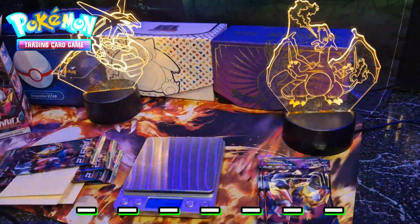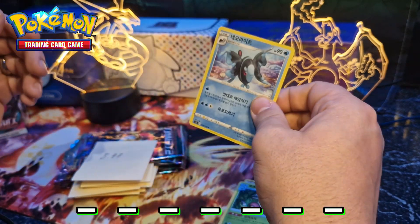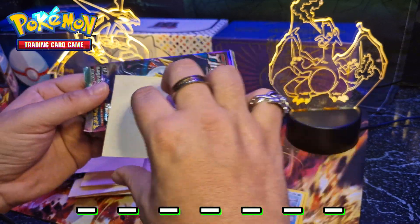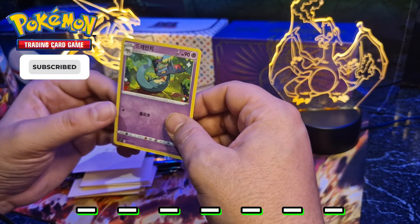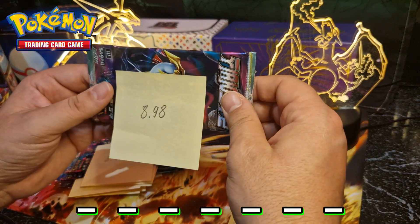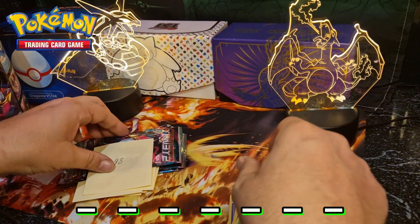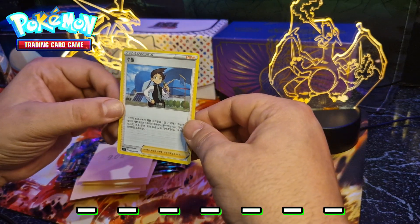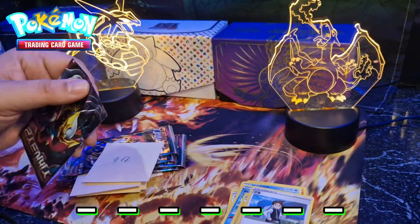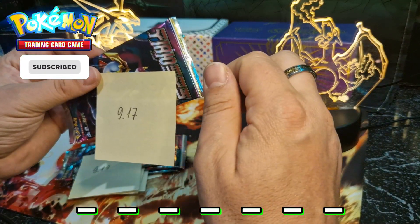Let's start with 8.92 grams — Among Us card, non-hollow. 8.97 grams — Cinderace and Dragapult or something with dragon things, non-hollow. 8.98 grams — something and Eevee's Leaf, non-hollow. 8.98 grams — Electrode maybe and that trainer card. 9.03 grams — probably a stadium card, and some flower flying thing. 9.17 grams.